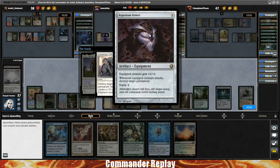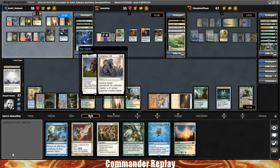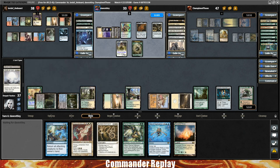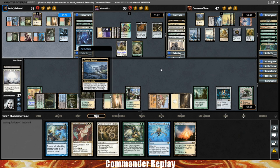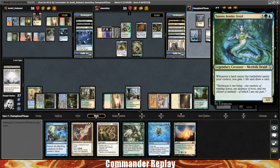Mind's Dilation hits a Generous Gift, which is going to blow up the Argentum Armor — alright, that Argentum Armor threat is down. Mind's Dilation is pretty good; that should hopefully stir up some bad blood. Opponents can activate their Thawing Glaciers to keep those land drops coming. Thawing Glaciers are really good when you're playing extra lands a turn, like they were before we blew up their stuff.